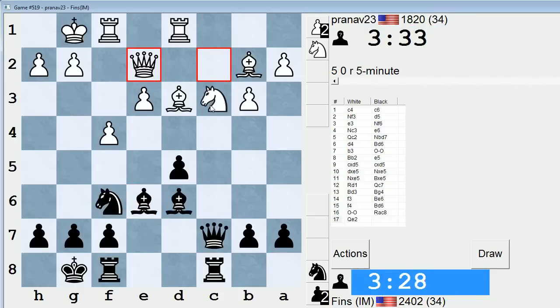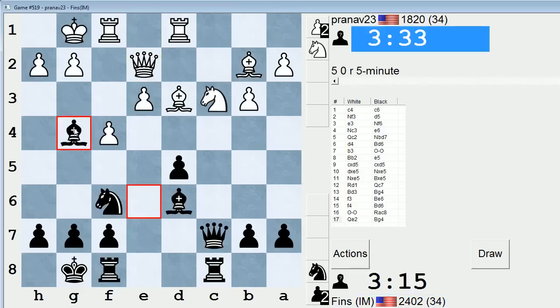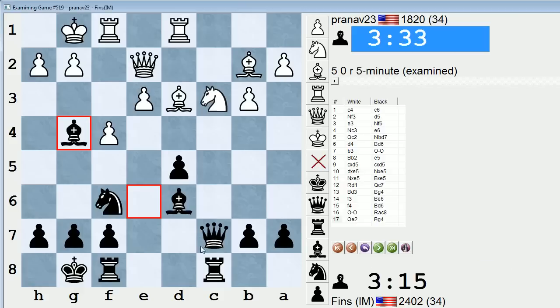Bishop g4 — can he take on d5? Knight takes, queen takes. He's hitting g7. Bishop g4, knight takes d5, bishop takes e2 — that's got to be good for us. Let's do it. Knight takes d5, bishop takes e2, knight takes c7. We can take one of the rooks, and then the knight will be hanging after that. He just resigned — didn't want to play down the exchange. Quick game.